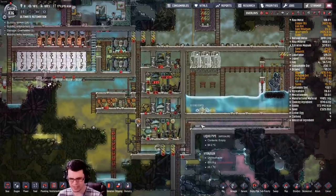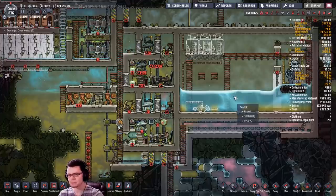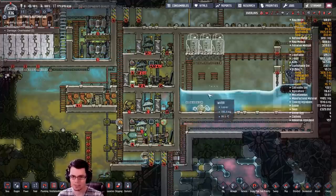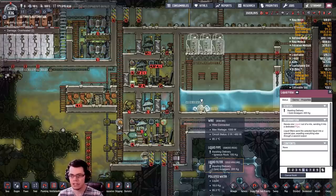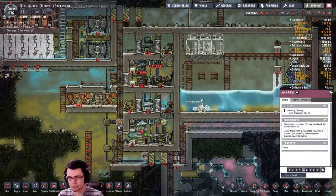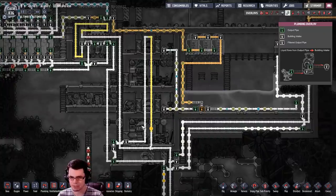Right here, this sensor that I had in this area that's condensing the steam was not working correctly - it would back up, and if the pipes back up the sensor method doesn't really work. So I'm just going to install a normal, good old-fashioned liquid filter right there and filter out that polluted water so I stop pumping all sorts of crazy stuff over there.